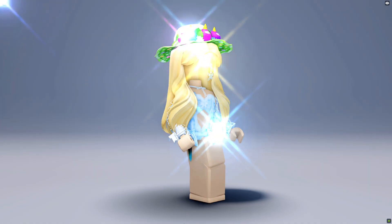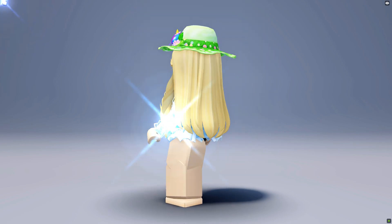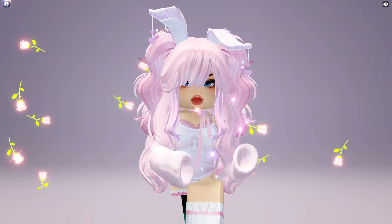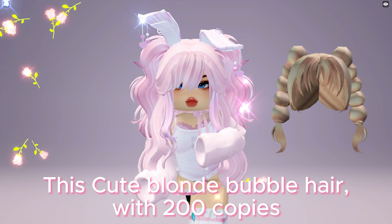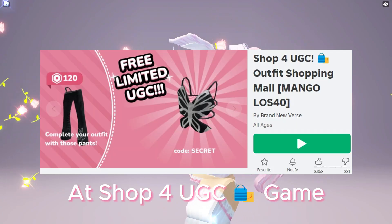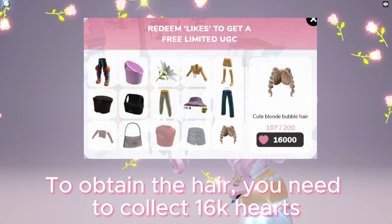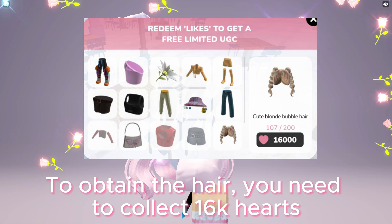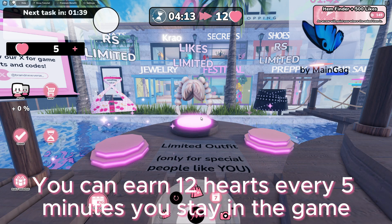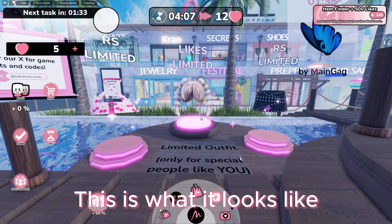This cute blonde bubble hair with 200 copies is now available to be obtained for free at Shop for You GC game — game link in the description below. To obtain the hair, you need to collect 16,000 hearts. You can earn 12 hearts every five minutes you stay in the game, also from the daily rewards, codes, and tasks. This is what it looks like.